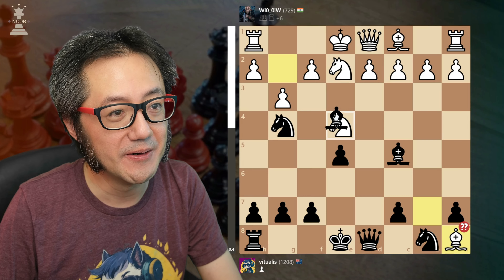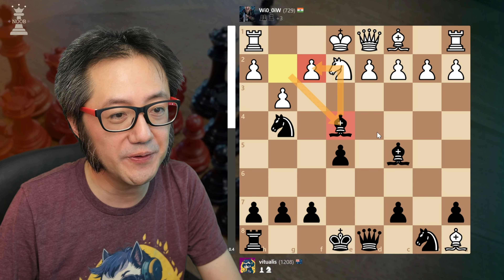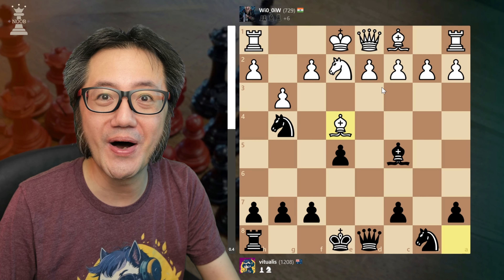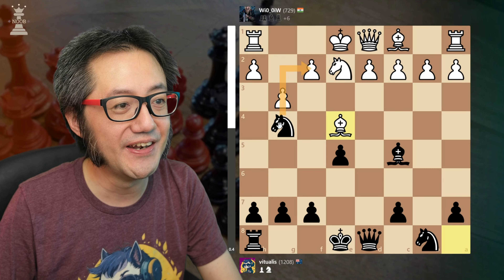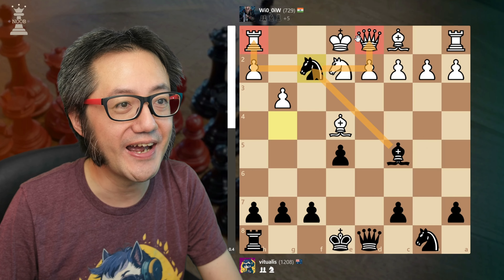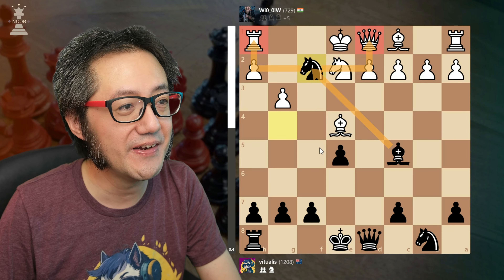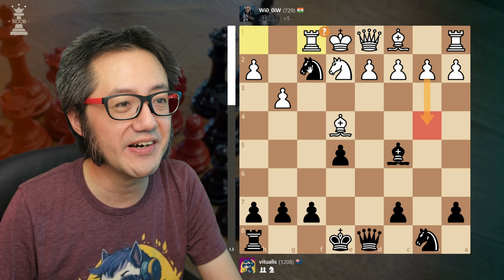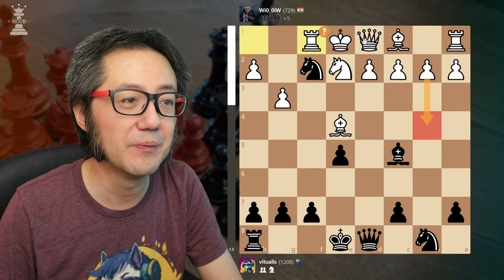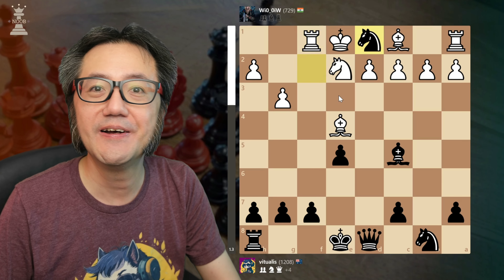Now I have bishop takes that knight, removing the defender of the F pawn. White obviously didn't see my tactical idea — they captured back, probably thinking they won the exchange. But now I have knight captures the pawn on F2. It's defended, but it's a fork of the rook and queen, and the queen is smothered. So I win the queen. They make an intemperate move trying to attack, but that wasn't necessary because obviously I'm going to take the queen. After I've taken the queen, I can't evacuate my knight — that knight is dead anyway. I take the queen: completely winning.